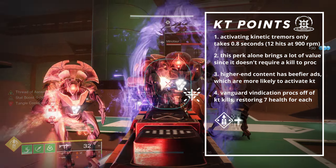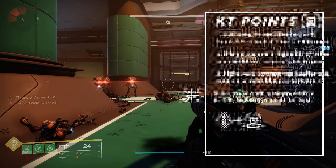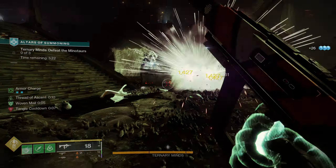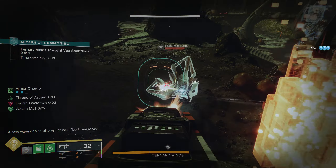In PvE, this could pair well with a Damage Resist build for some easy add clear and healing. Try to chase a roll with Overflow and Kinetic Tremors to reduce the amount of times needed to reload. When it comes to the Crucible, use something else. You can definitely make this gun work, but in my experience, other options like the Immortal are just better.